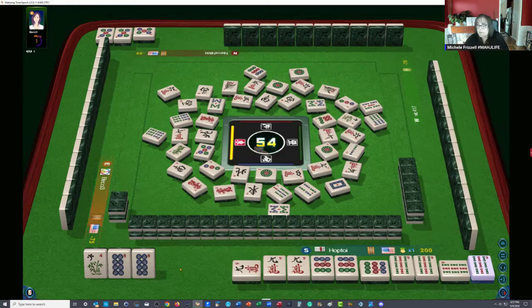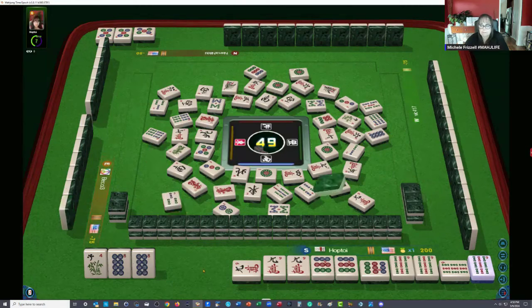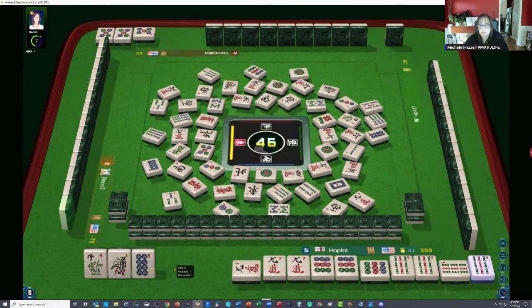Three bamboos. Two dot — none are out. Two dots. That was a little bit scary. Nine characters. So there's still one joker up for grabs over there. Eight dots — there's the eight dot, no. So that's not joker bait. Three bamboos. Now one bam — two are out. Eight dots. West wind. There's only one flower out and we have one, that's two. I'm hoping they're in the wall. And I'm hoping we'll get our nine bam.